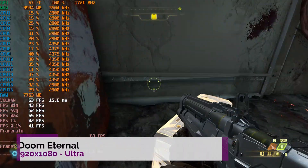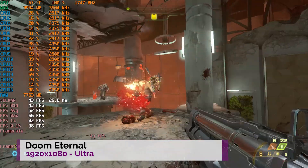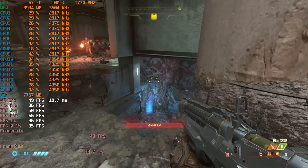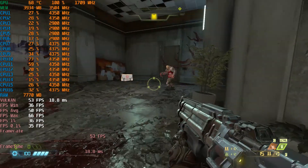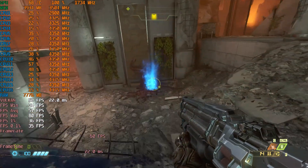How about something like Doom Eternal? This is 1080p on ultra. We're getting an average around 52 FPS — not quite hitting 60 but more than playable. We've got a few dips into the 40s and high 30s but overall more than playable. Knock a few settings down and find that happy medium and you should be able to play it at a solid 60.